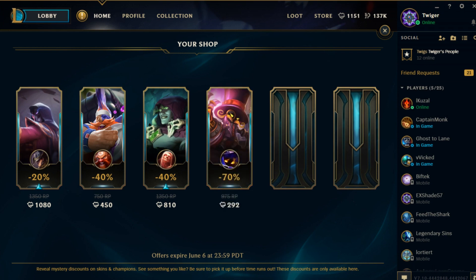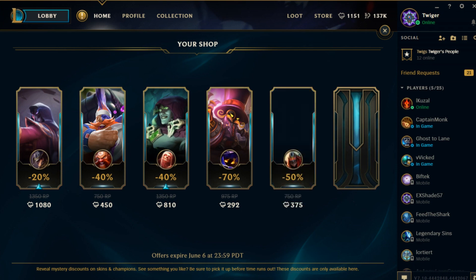The next skin is the Baron Vhagar, which is a tricky one because I don't have the Final Boss Vhagar and I don't think I have a solid skin for him. So that's actually not half bad of a price — 70% off for only 292 RP. I might very well pick that one up, because my St. Paddy's Day Leprechaun Vhagar skin can only take me so far.